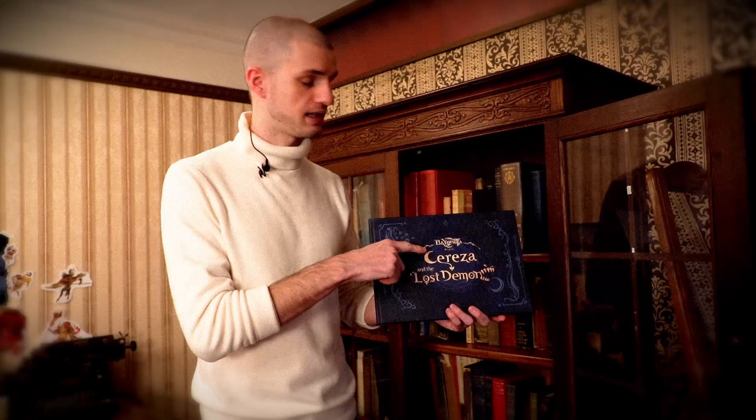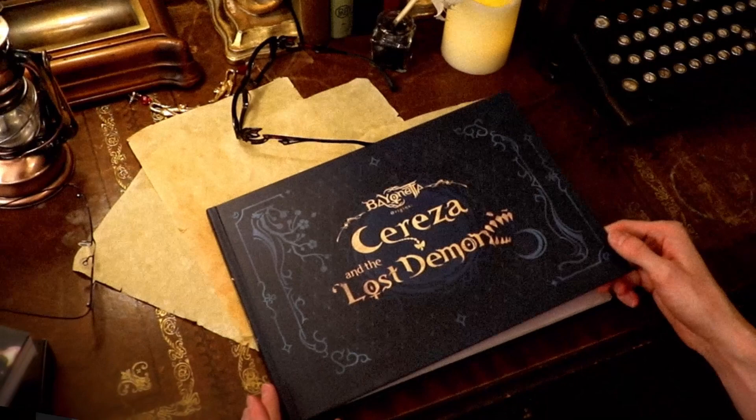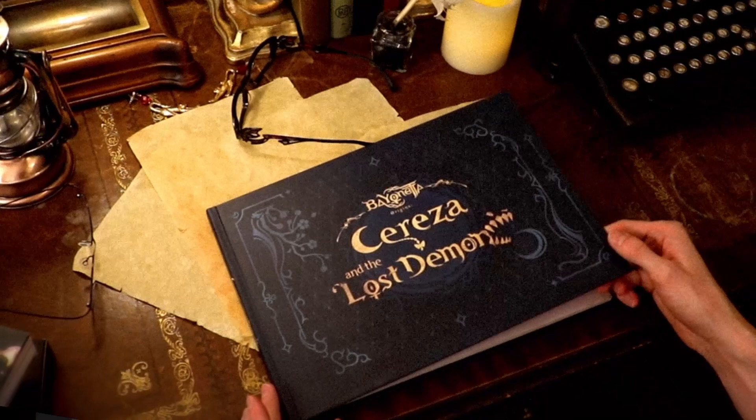Get a taste of the picture book-esque world of Avalon Forest and experience the unique sensation of simultaneously controlling both Cereza, the Apprentice Witch, and Cheshire, her wayward demon companion. Why don't we take a look at this enchanting demo together? Let's crack open the cover and enter the mysterious world of Cereza and the Lost Demon. Just what lies in store?